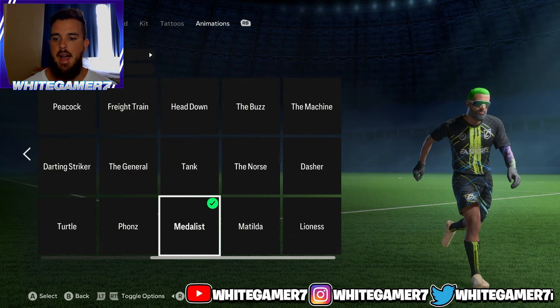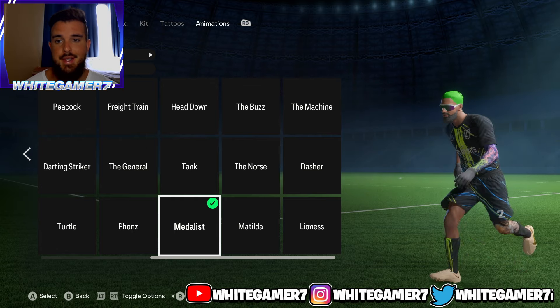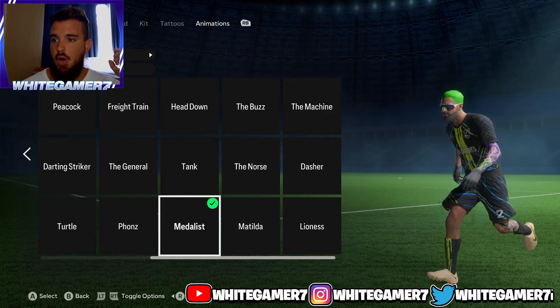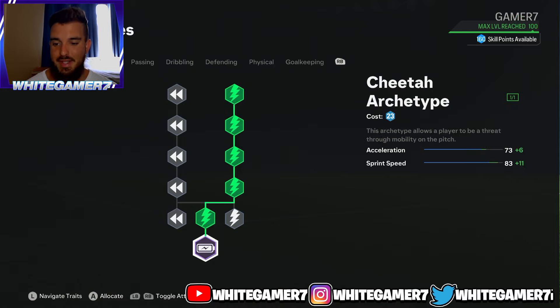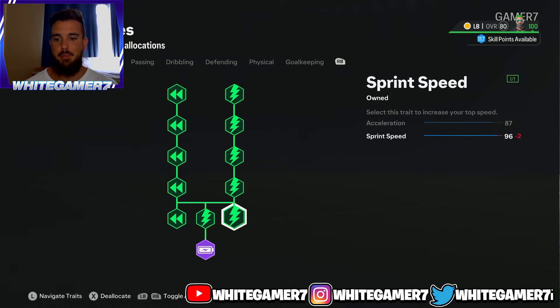Those are the play styles and play style plus for level 50. For the running style, the one I use when I play fullback is the Medalist — very good for defenders in general. You can go with whatever you prefer, but I recommend the Medalist. Now for the skill tree at level 50, you're going to have 79 skill points. Max out your pace — get the Cheetah archetype and max it out completely.